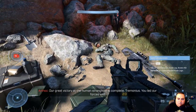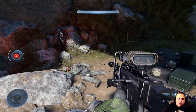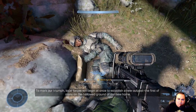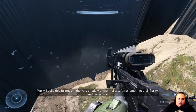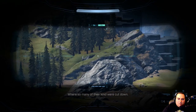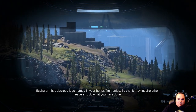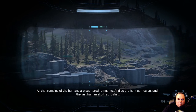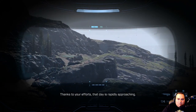Absolute victory in the human stronghold is complete — Tremonius, you led our forces well. Atriox would be proud. To mark our triumph, local forces will begin at once to establish a new outpost — the first of many on the hallowed ground of our new home. We will build this fortress in the very shadow of their failure. A monument to their frailty and cowardice. Where so many of their kind were cut down. Eshiram has decreed it be named in your honor, Tremonius, so that it may inspire other leaders. All that remains of the humans are scattered remnants, and so the hunt carries on until the last human skull is crushed. Thanks to your efforts, that day is rapidly approaching.